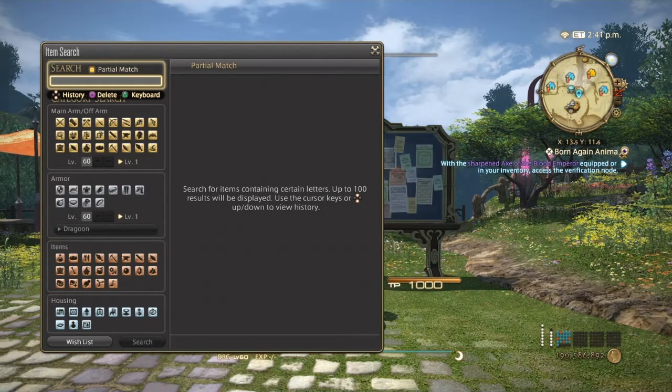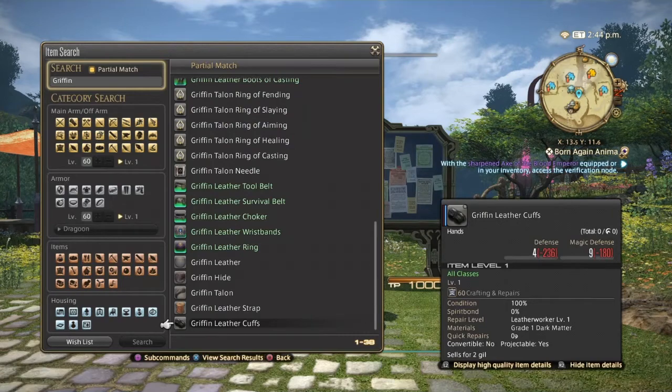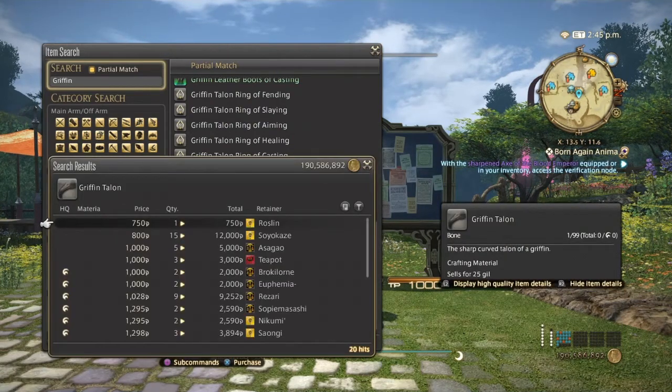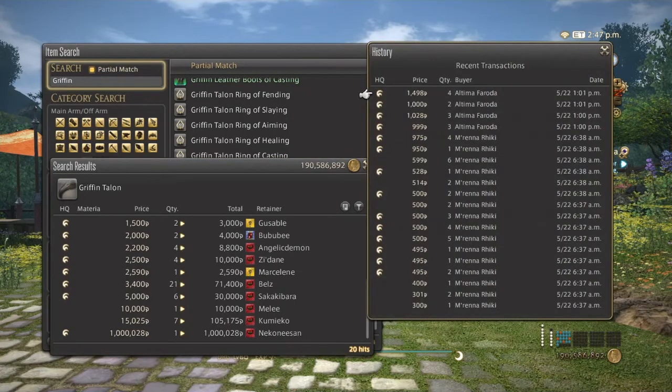Going back to Heavensward, we're going back to the griffin and this time it's going to be the griffin talons. These are used to make the dissolvents for fending. Griffin talons normal quality can go from 750 to 1000, and high quality from 1000 to 5000, though I seriously doubt it'll get that high. High quality seems to be the best seller and has been bought all day.